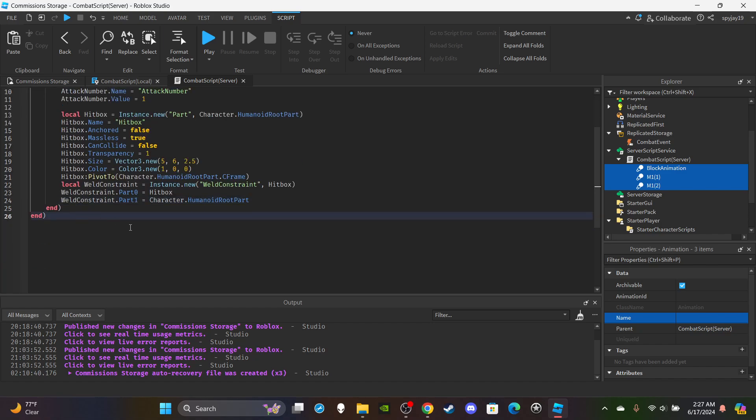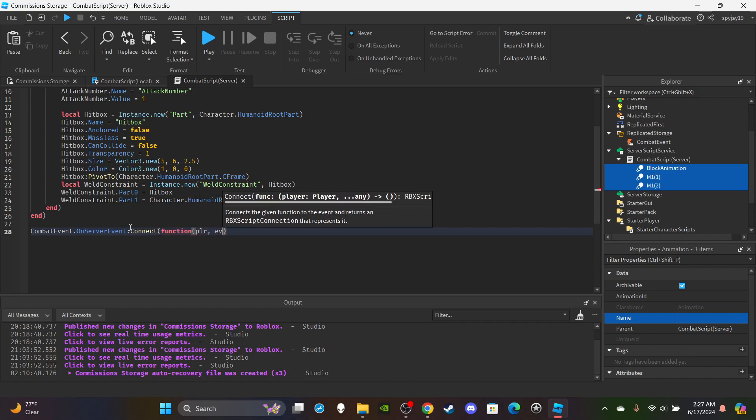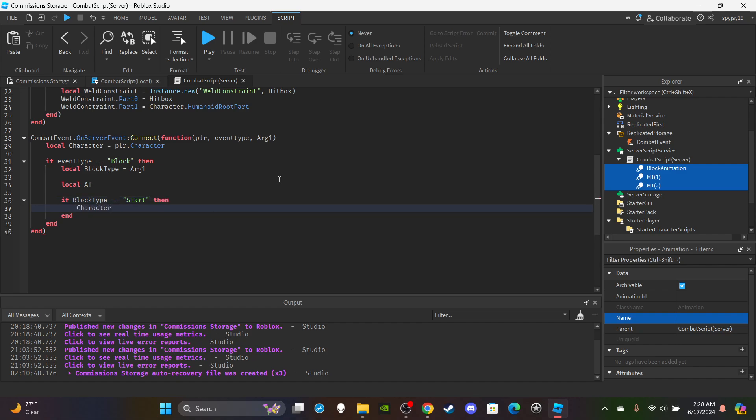Now create the OnServerEvent function: `combatEvent.OnServerEvent:Connect(function(player, eventType, arg1))`. Create a variable for the player's character: `local character = player.Character`. Set up an if statement: `if eventType == 'block'`. Create a variable for the block type: `local blockType = arg1`. Declare `local at` for the animation track. Then if `blockType == 'start'`, set `character.CombatStatus.Value = 'block'`.